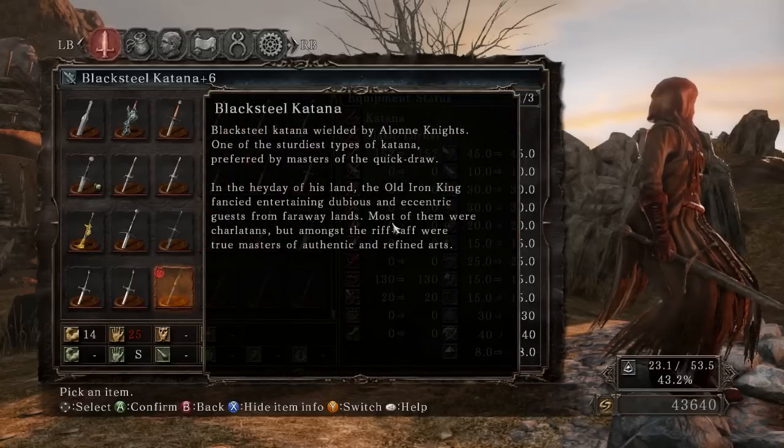Black Steel Katana, wielded by a lone knight. It's one of the sturdiest types of katana, preferred by masters of the quickdraw. In the heyday of his land, the old Iron King fancied entertaining dubious and eclectic guests from faraway lands. Most of them were charlatans, but amongst the riffraff were true masters of authentic and refined arts.